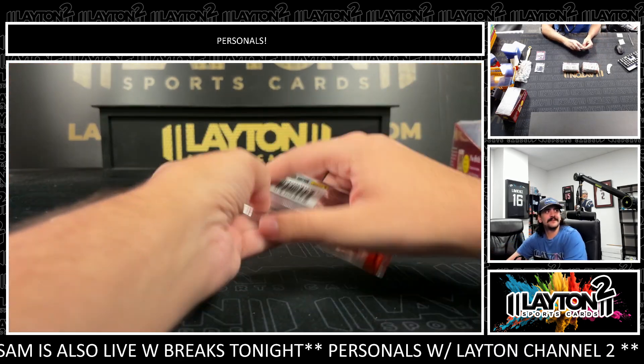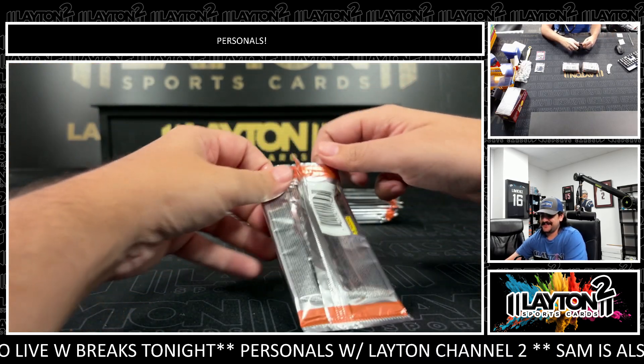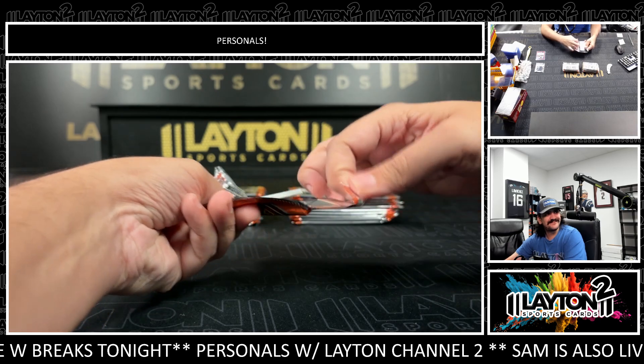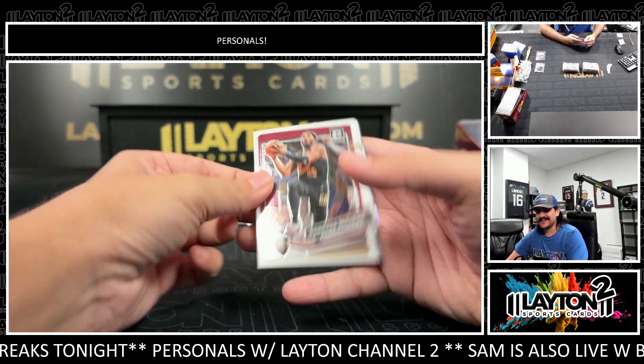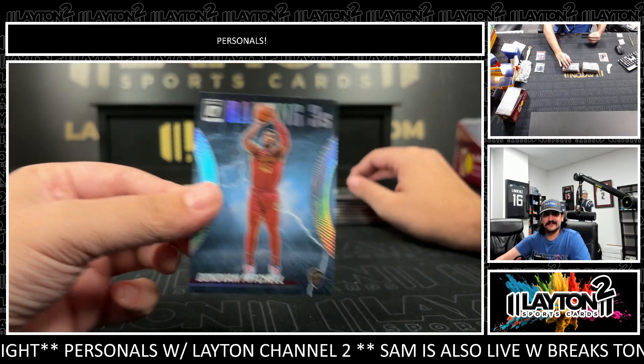Wayne Grabbet — he's really good. I have the jersey. Wayne Grabbet was really good — him and Chad Pennington put up numbers. Reigning Thieves. Donovan Mitchell — him and Chad Pennington did? Oh, boy.